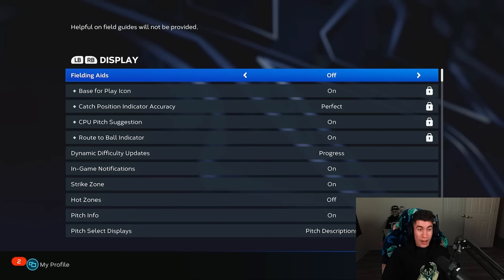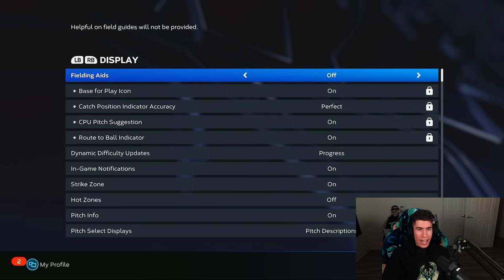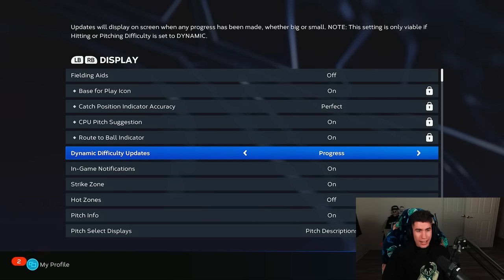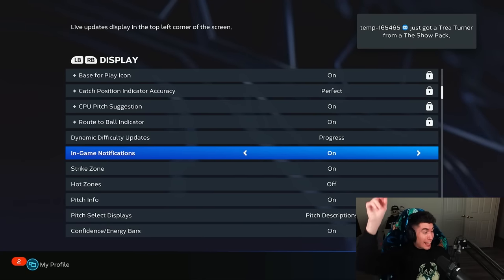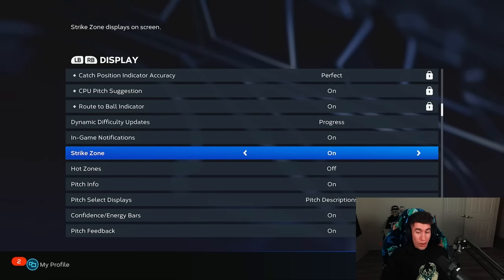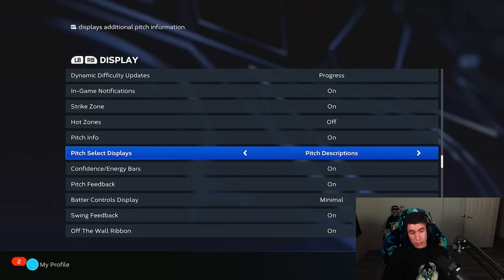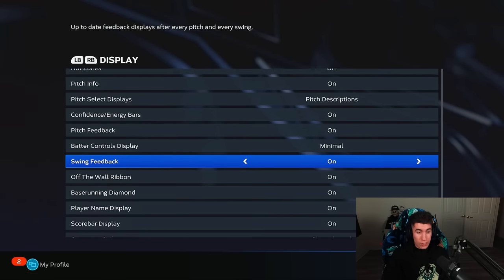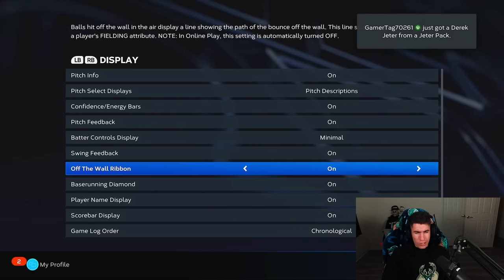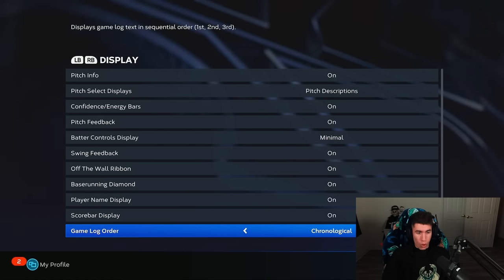Next we have display, and then fielding aids. A lot of these settings are locked in online play — pitch suggestion, dynamic difficulty, those aren't available online. End game notifications in the top left will be things like XP or Road to the Show attribute gains. I'm keeping most of this stuff where it's at: hot zones off, pitch information on, pitch select displays on, pitch descriptions on, confidence and energy bars on, pitch feedback on minimal, swing feedback on, off-the-wall ribbon on, base running diamond on, player name display and score bar display on. Game log order set to chronological.